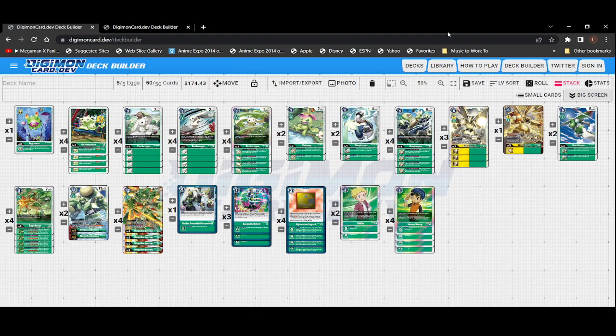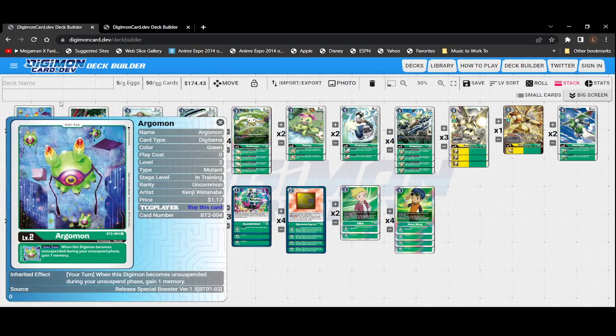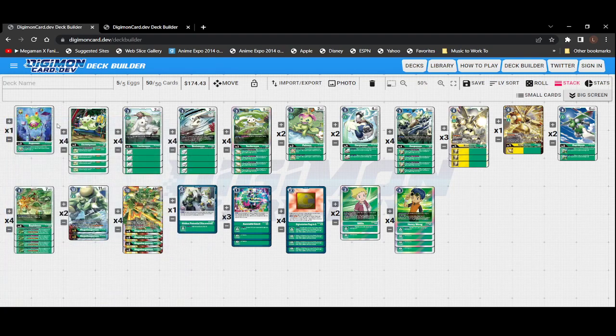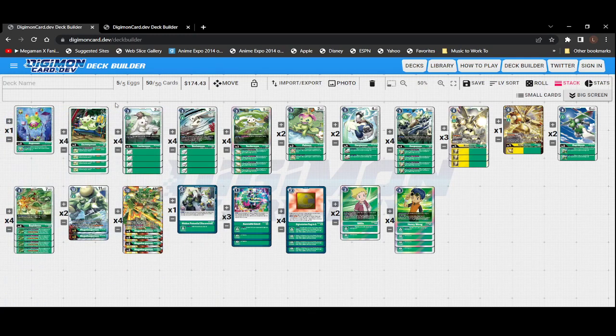Going over our digi eggs, we are running four copies of the new Gumimon and one copy of Argomon. Argomon's effect is: when this digimon becomes unsuspended during your unsuspend phase, gain one memory. Up until now it was probably one of the better digi eggs for green. Now we have Gumimon — once per turn, when an opponent's digimon becomes suspended, draw one.